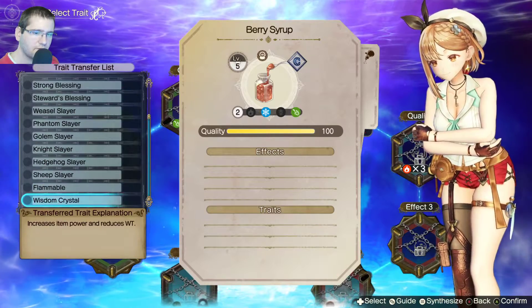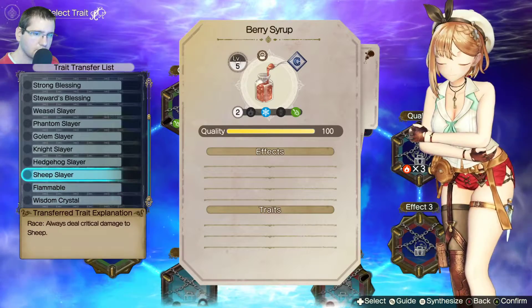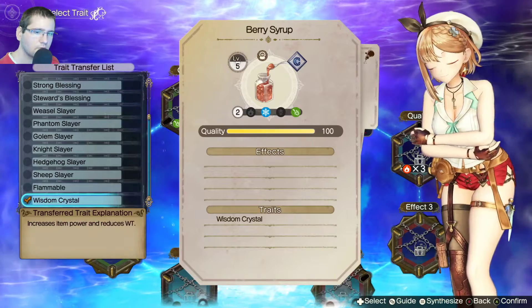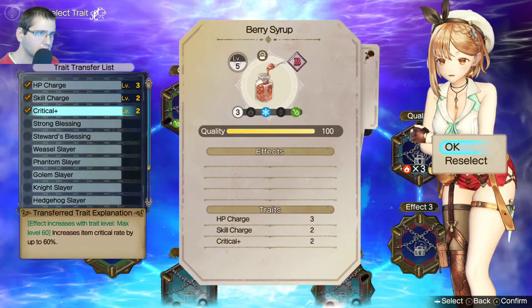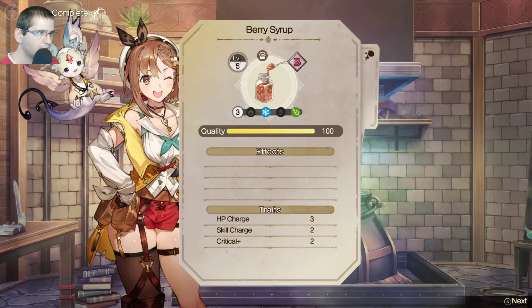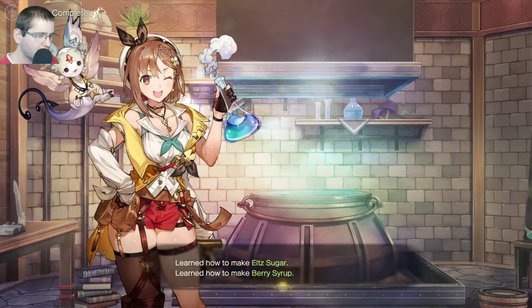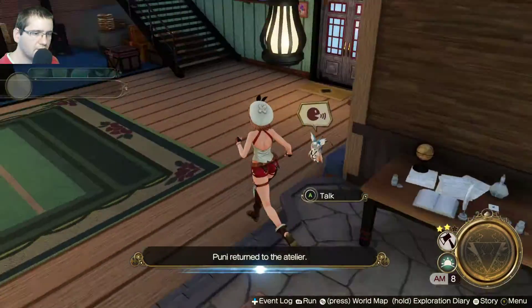Got a bunch of good things. This is kind of cool. Wisdom crystal. Or I could make these things. It is not food — it's spice. Oh well. They got a hefty chunk of SP though. Pet sugar and berry syrup. Cool. Oh well. Live and learn.